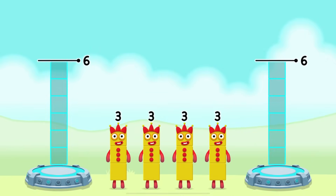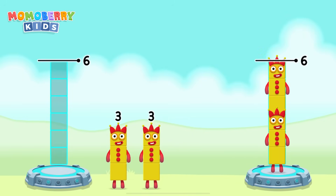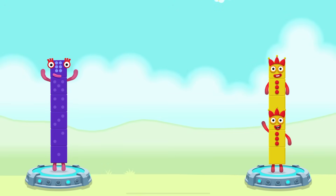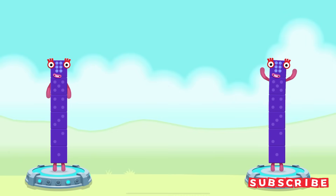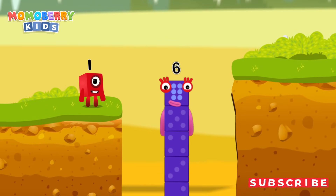Share the number blocks evenly to make two groups of six. Three, three, three, three, three. You cracked it! Three plus three equals six. Three plus three equals six. Six equals six. I am six in the mix!